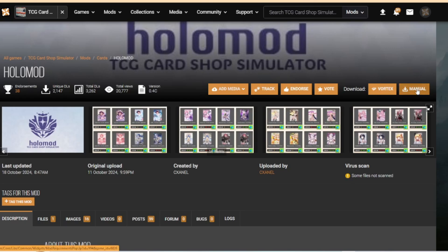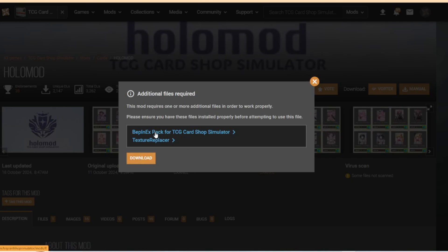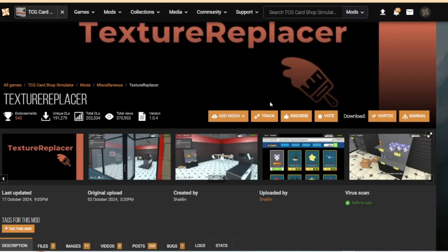Obviously we're going to need to download this to use it. Go to manual — it'll tell you that you need Bepinex and Texture Replacer. Go ahead and download it, and then Texture Replacer is another mod you're going to need, so download that too. This tutorial assumes you've already watched the last one and know how to download Bepinex. If not, go back and watch that. It's not rocket science — just go to the Bepinex page and download it like all the other ones.